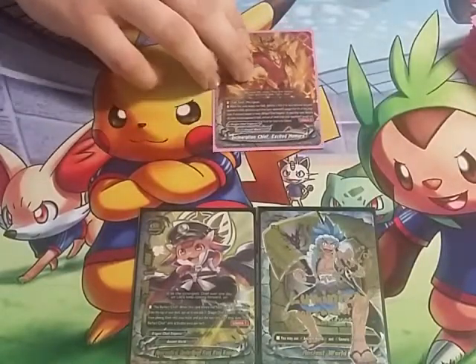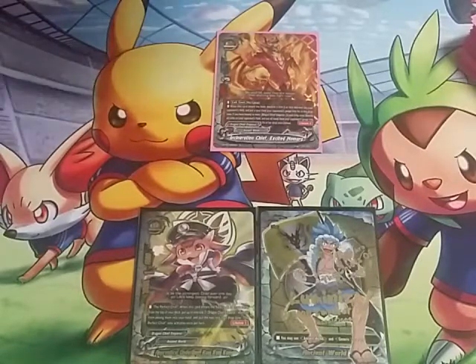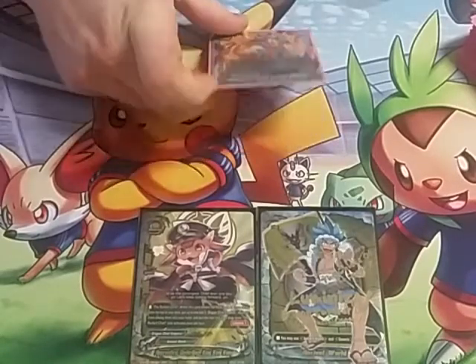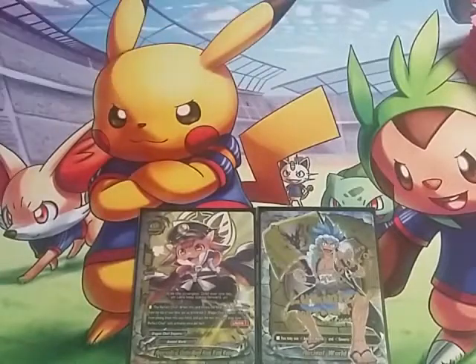We play one of the Incineration Chief Excited Homura — 10,000 power, three crit, eight defense, pay two gauge call cost. When this card enters the field, destroy a size two or less monster on your opponent's field and put a card from your opponent's gauge into their drop zone. But if you have 20 or more dragon chief emperors in your drop zone, destroy all cards on your opponent's field and all cards from your opponent's gauge go to their drop zone instead. Lifelink two. So this is the mill deck — we play this as a one-of because late game, this is devastating.